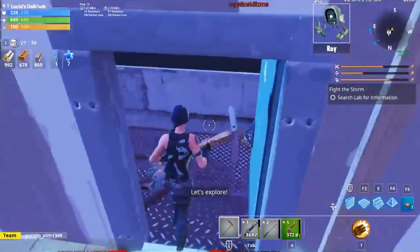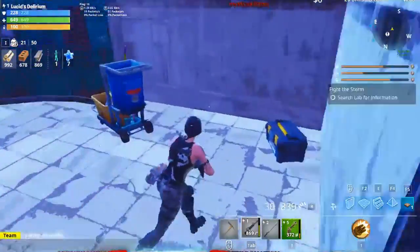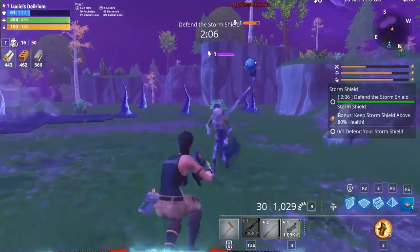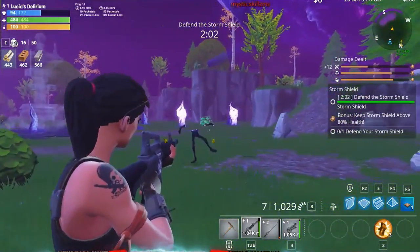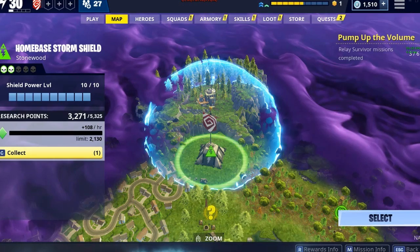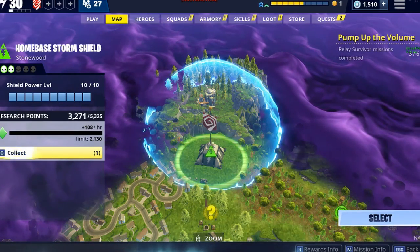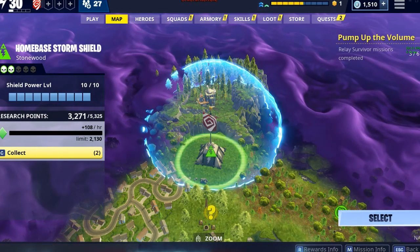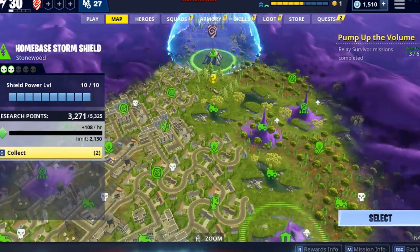The basis of how these levels run: you go out, you farm, then you come back and defend from zombies — well, husks in this game, but they're zombies. In each of the different worlds you'll get your Storm Shield, which is pretty much your home base. That's where you build your base and defend from different waves to raise your power level.